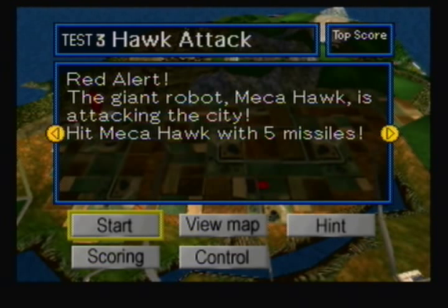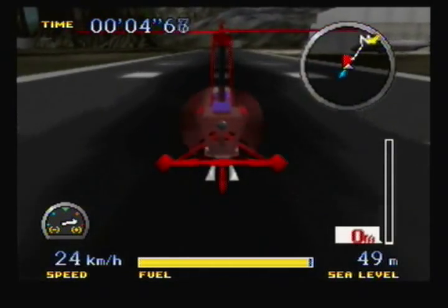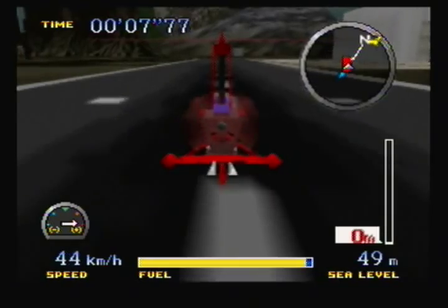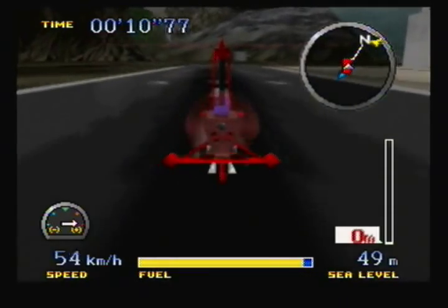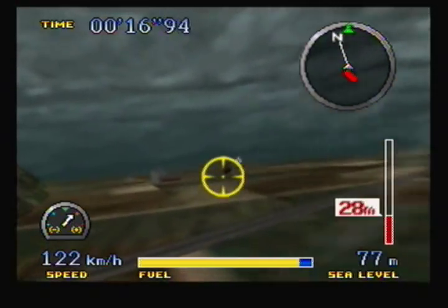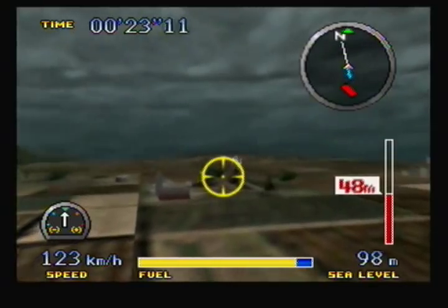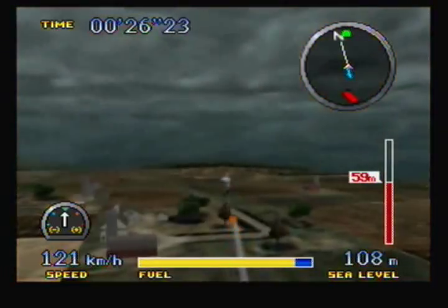Here we have test number three, probably me and my friend's favorite mission in the entire game: Hawk Attack. Red alert! The giant robot Mecha Hawk is attacking the city. Hit Mecha Hawk with five missiles. Mecha Hawk is literally a mechanized version of Hawk, the heavyweight male character in this game. And all you have to do is shoot him with missiles.